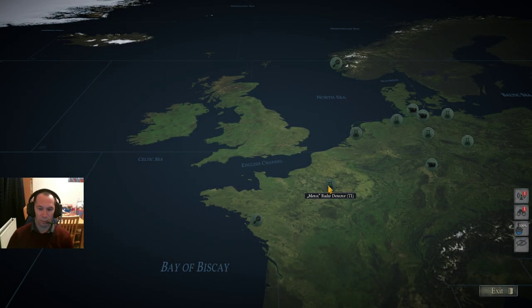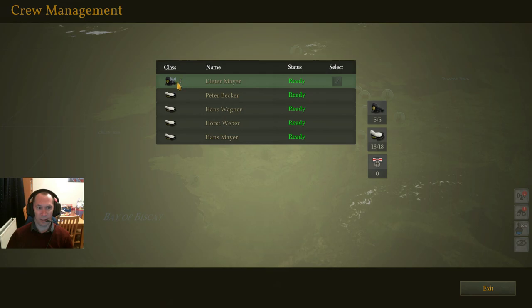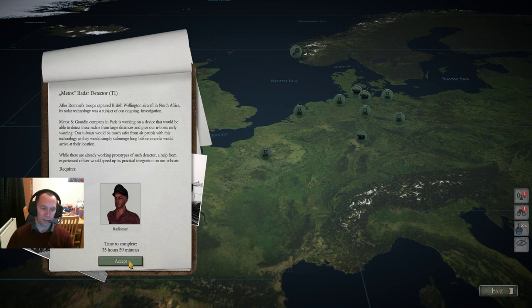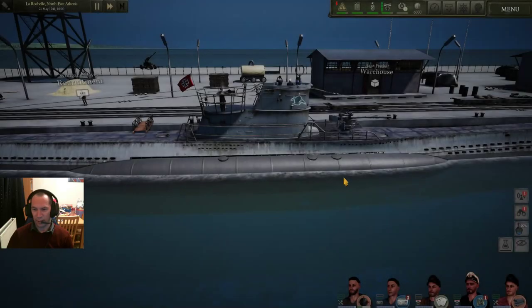To start a research operation: we know from earlier that we have our radio operator off the boat. Click on the research option and you'll see the radio operator symbol there. Select it — tick it — and it's going to take 39 hours 59 minutes. Accept the research and click exit.